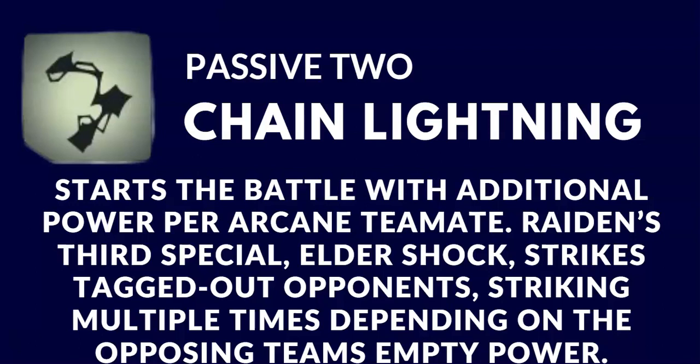There's more to this passive than just starting the battle with additional power. Raiden's third special is also involved in this passive. When Raiden's third special is used, opponents that are tagged out will also be affected by it, and the damage done also depends on the opposing team's empty power bar.